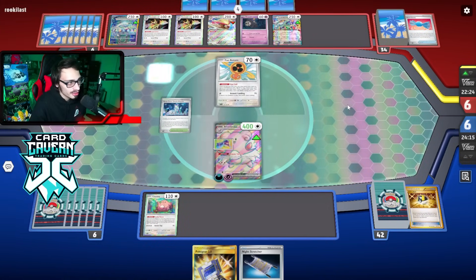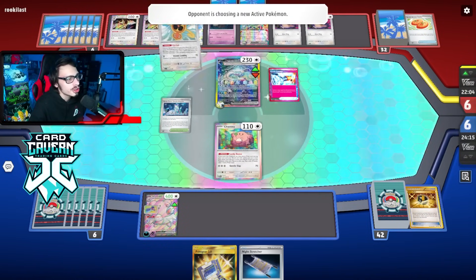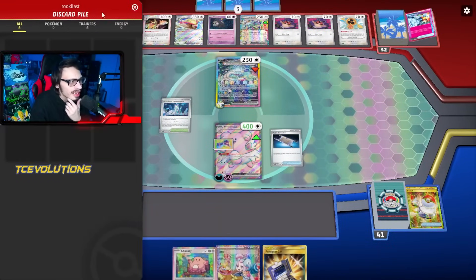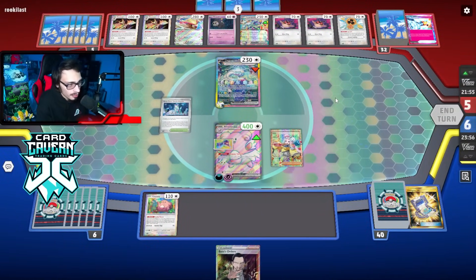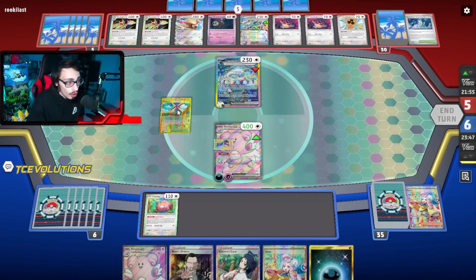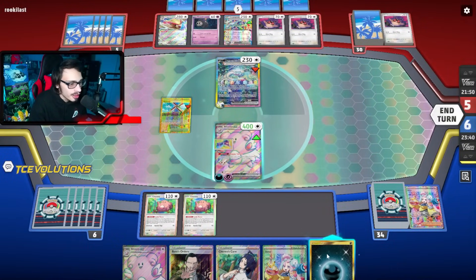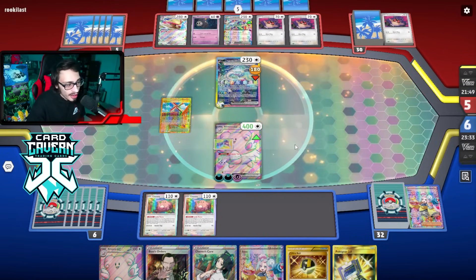Just double Hoothoot — okay, only one Dusknoir play, which is actually fine. What are they doing? Prime Catcher. We need to make sure we can at least attack and do stuff — if we can stabilize, this matchup should be okay. But we aren't stabilizing, which is the issue. Pokégear and pray. Iono top deck is real — do I really want to give them five new cards? Let's see if we can find a Research first. No. Okay, let's just Iono. I hate doing this because I'm giving them more to work with — they have a Pidgeot, they can do anything they want. But we got an Artisan, which is huge! So we can get rid of the Stadium, which means they have to discard more Pokemon. Artisan for another Chansey. Thankfully, we hit the Energy.